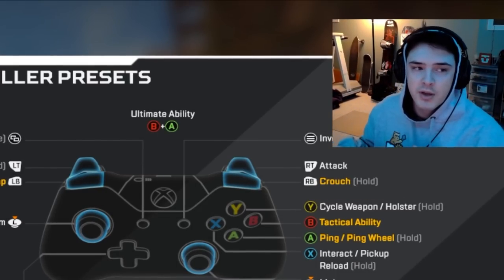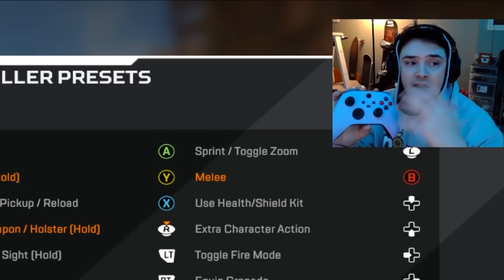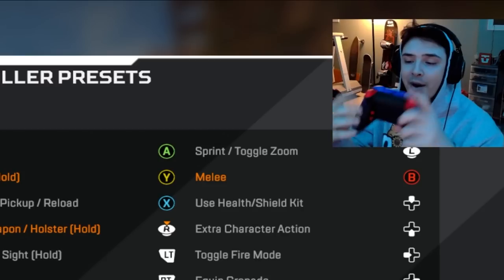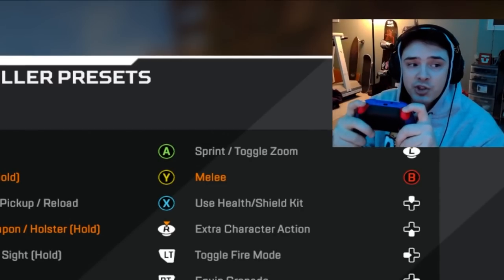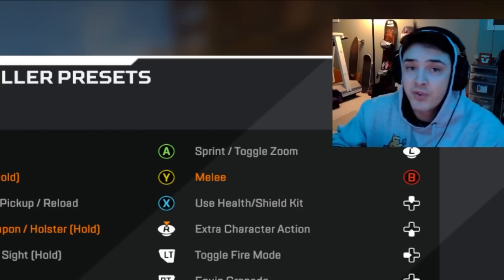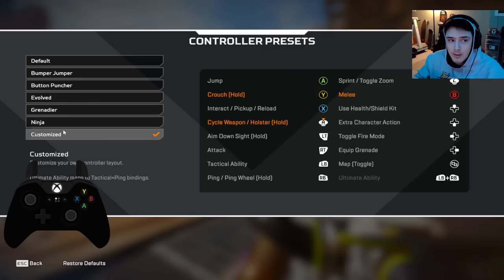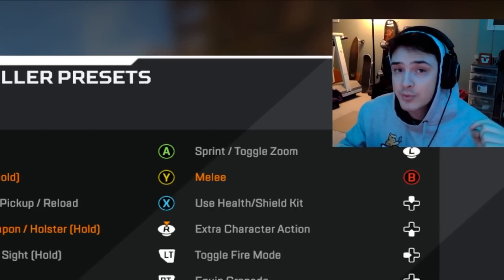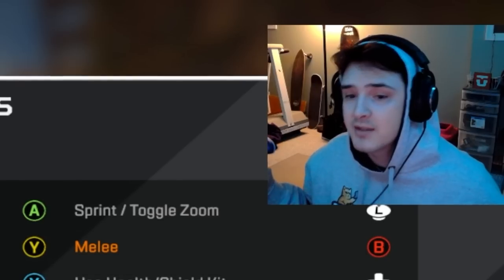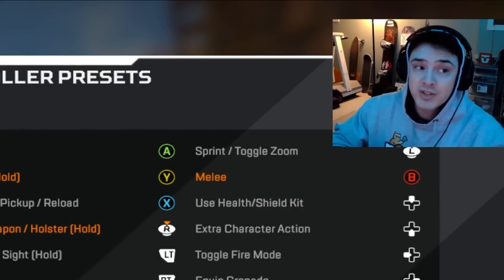Now hopping into my controller settings — it's very important to understand that I play with a custom build controller from Cinch Gaming. I have adjustable thumbsticks, a tall thumbstick on the right side, four back buttons, and custom digital triggers that are literally just a mouse click down. This is very important because if you have a basic controller, your button layout should not be the same as mine. My layout is customized for a custom controller.